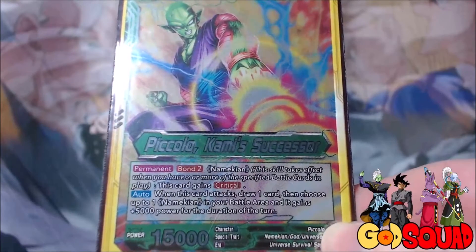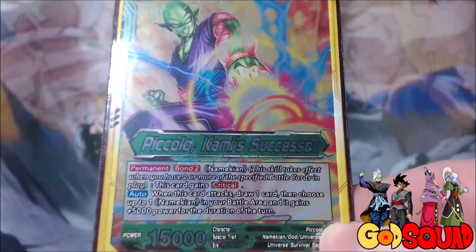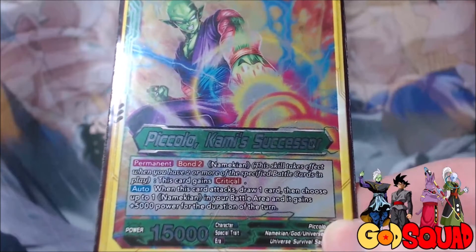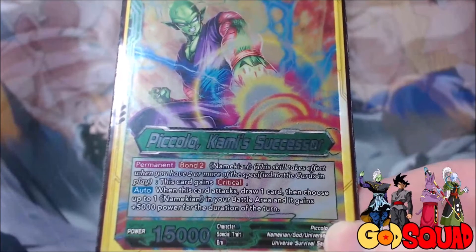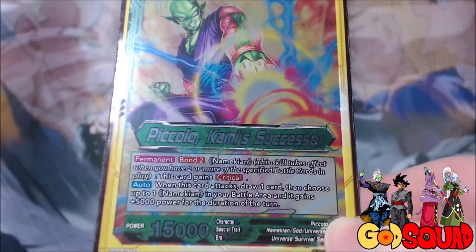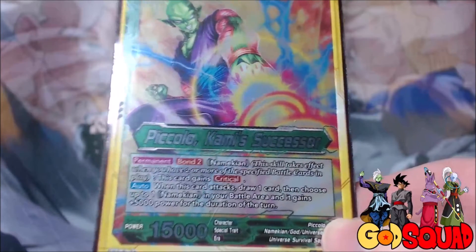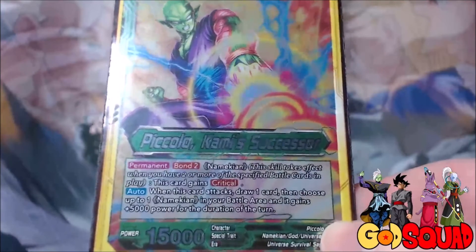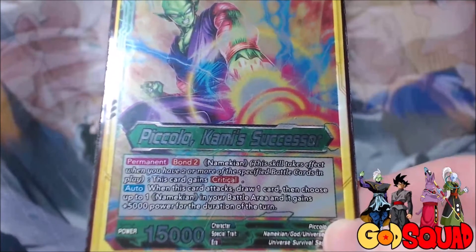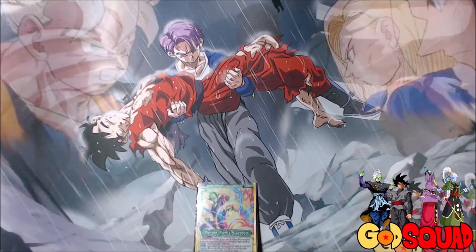He's got permanent Bond 2 Namekian. He gains Critical when you have two Namekians or more in your battle area. And when he attacks, draw a card and choose up to one Namekian in your battle area — he gains 5,000 power for the duration of the turn. So any of those crit attackers or Namekians that allow you to draw a card, that 5,000 boost is really going to help make a difference. I really do like the Piccolo leader and I've been trying for a while to figure out the best way to play him.